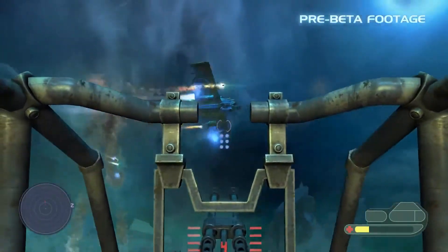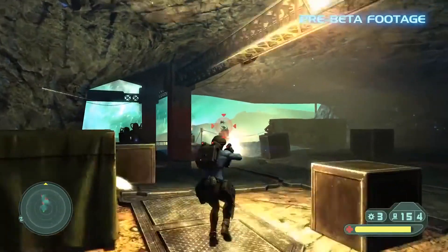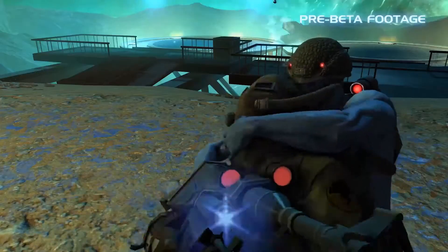Now we're up on the AA gun that we saw earlier to take out those attack hoppers — destroy them one by one. Fighting our way through the Nort emplacements. The explosives in the environment are very useful for killing Norts as well.